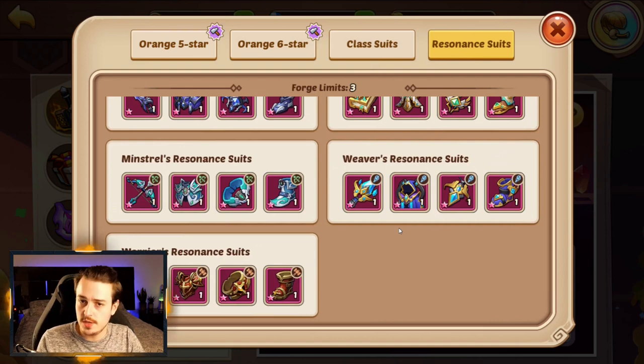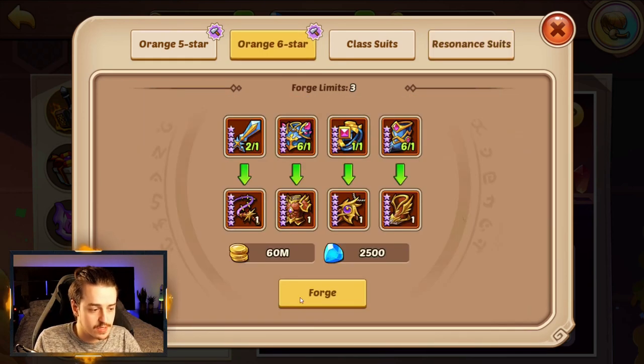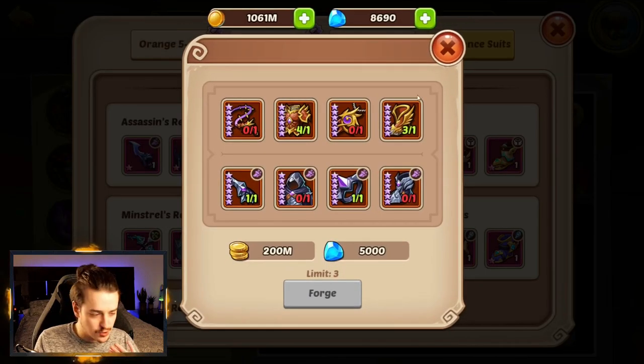The new thing that's been added is resonance suits. This pink equipment is an upgraded version of class suits. The interface is super counterintuitive — you have to click the background of the armor you want, the whitey cream-colored thing. So if I want the assassin, I have to click that. It makes no sense and I think DH Games just rushed this. It took us forever to figure out how to buy this — I was clicking on things going, how do I get there? Eventually we realized you have to click the cream background.